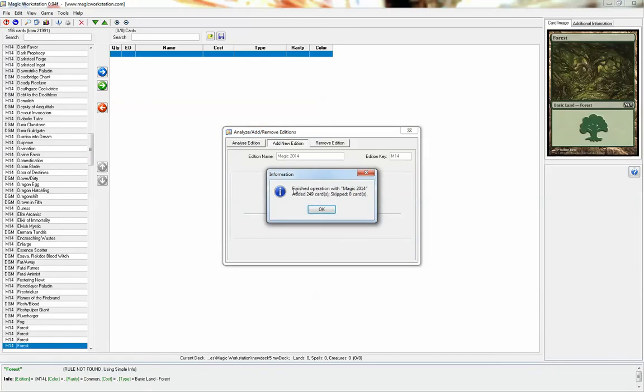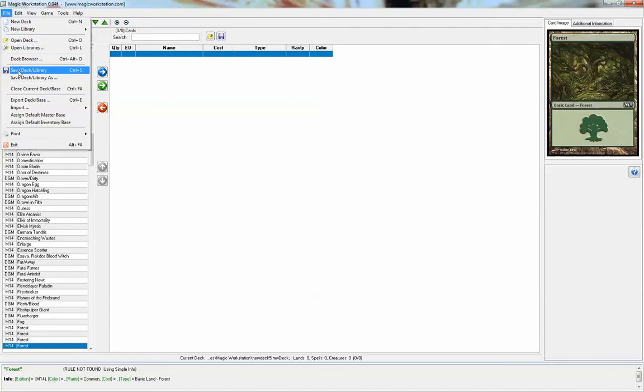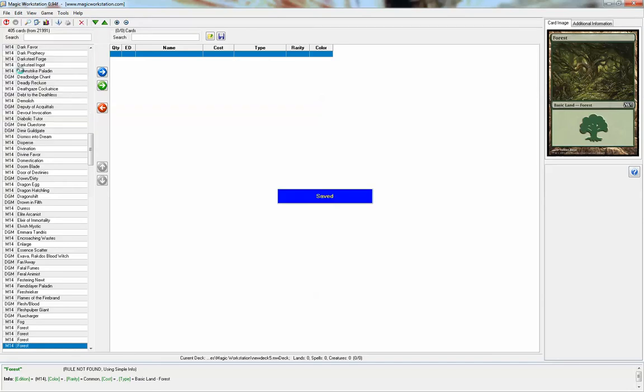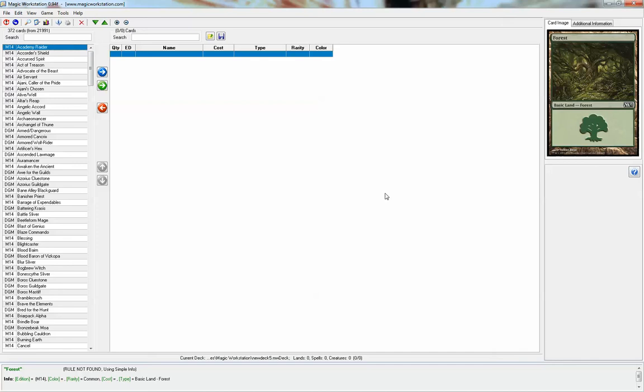Click Next and then Add Edition. As you can see, it says finished operation with Magic 2014 added — 249 cards added. Just click OK. Then go to File, Save Deck or Library once, and then do it again to avoid bugs with Magic Workstation. Save the decks and library.